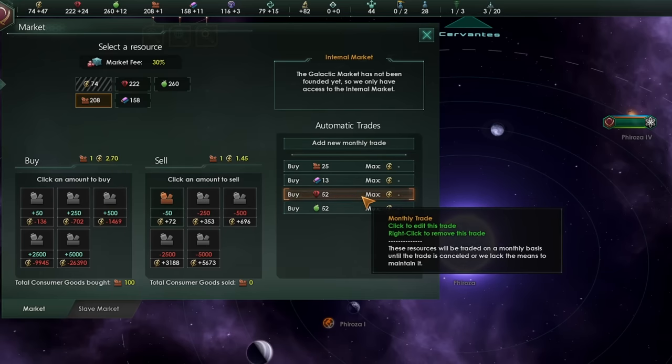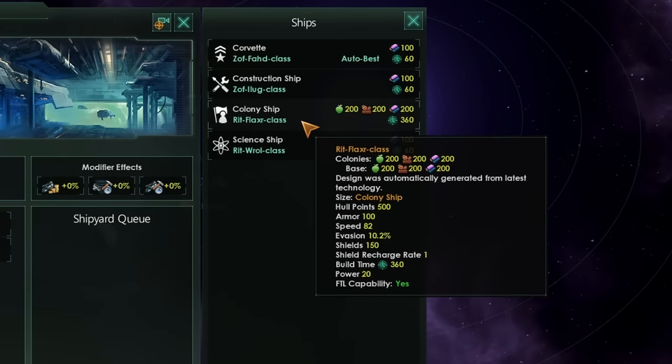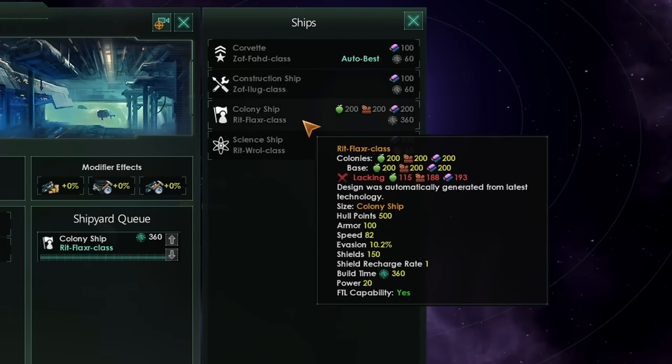You don't just need to focus on buying though — you can also do some selling as well. Make sure to stay within the maximum auto-buy or auto-sell amounts where at all possible. Once you've got enough to start building a colony ship, I definitely recommend you get on with that. But don't forget to continue saving more so you can build a second, possibly even a third colony ship if you find the planets to colonize.